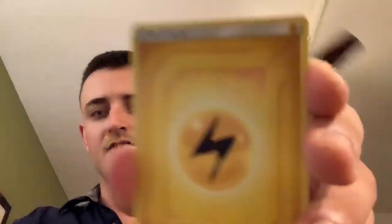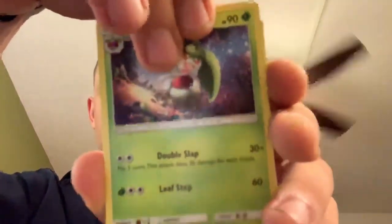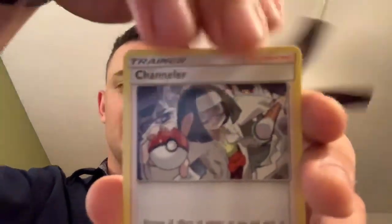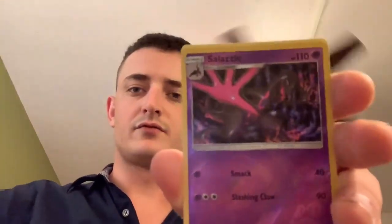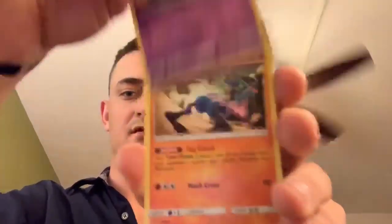All right, Unified Minds. Code card. Try to get through these relatively quick — lightning energy, Doublade, Channeler, Dratini, Yangoose, Yamask, Exeggcute, Murkrow reverse, Salazzle and Lucario non-holographic rare. But that was a reverse rare, so that was nice — very nice, very nice.